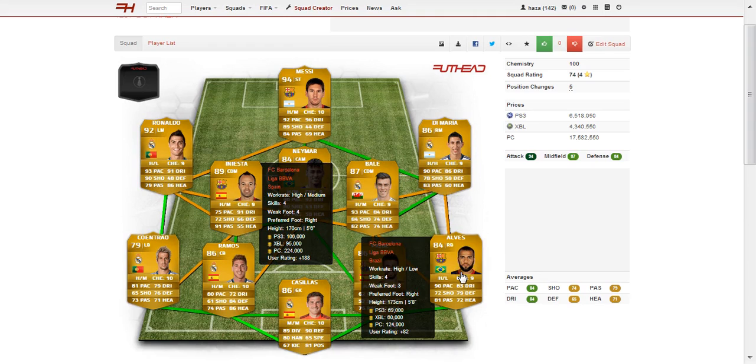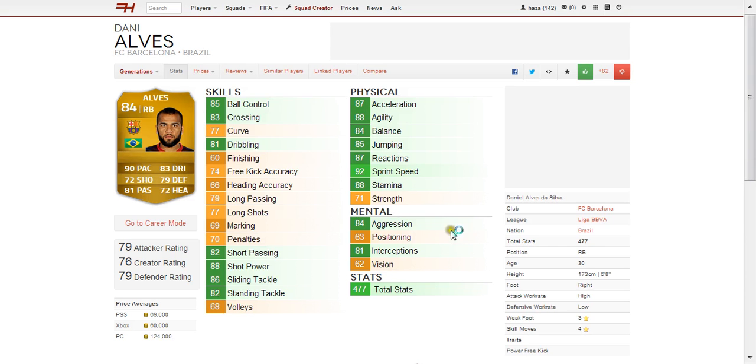Moving on to Dani Alves — absolutely incredible player in real life and in the game. His lowest stats are 72 shot and 72 heading, which is still ridiculous. He's just the perfect right back: pace, strength, absolutely everything. He'll go down the wing and cross it in with his 83 crossing, which is phenomenal. He's got 88 shot power, 86 slide tackle and 82 stand tackle. Fairly expensive at around 70,000 on each console, and he's 5 foot 8 and 30 years old.